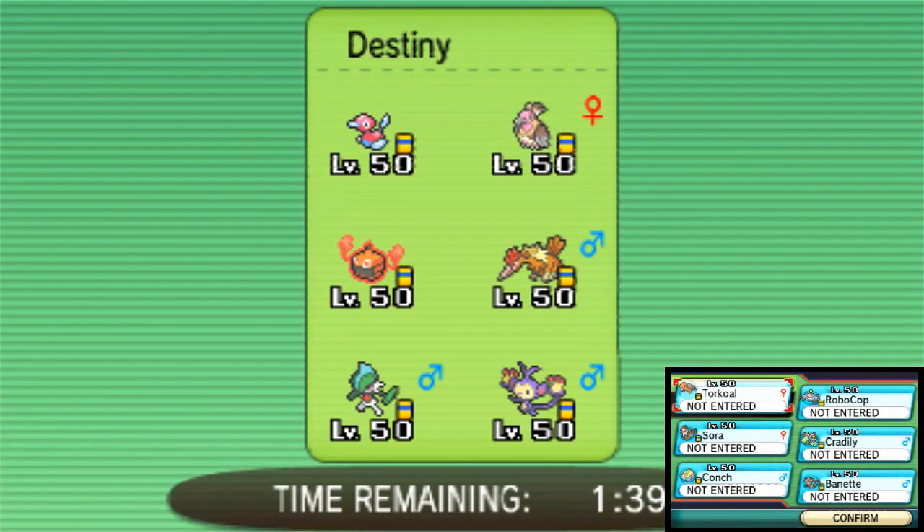As for our team, we've got Mega Bannette. We have Choice Band Staraptor. We have a Focus Sash Shell Smashing Omastar, because in Helix we trust. Then we have Special Defensive Cradily with Stealth Rock, Recover, Toxic, and Giga Drain. We have Choice Scarf Magnezone with Magnet Pull - that's not really going to come in handy at all here because there's no Steel types.